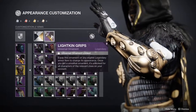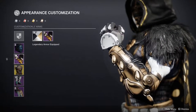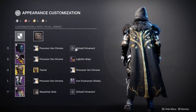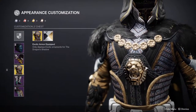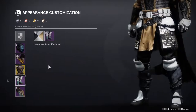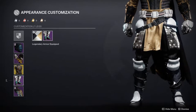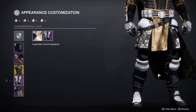For the arms we're using the Season of the Splicer Lightkin arms — my favorite. I have these unlocked on all characters because they look really cool. I chose them so I can combine it with the fur on the back. The chest piece is the Dragon's Shadow ornament, which is the whole reason I'm using this shader. The boots are from the Season of the Splicer Iron Banner set — already reviewed this armor set, link in the comments with the Eververse video.